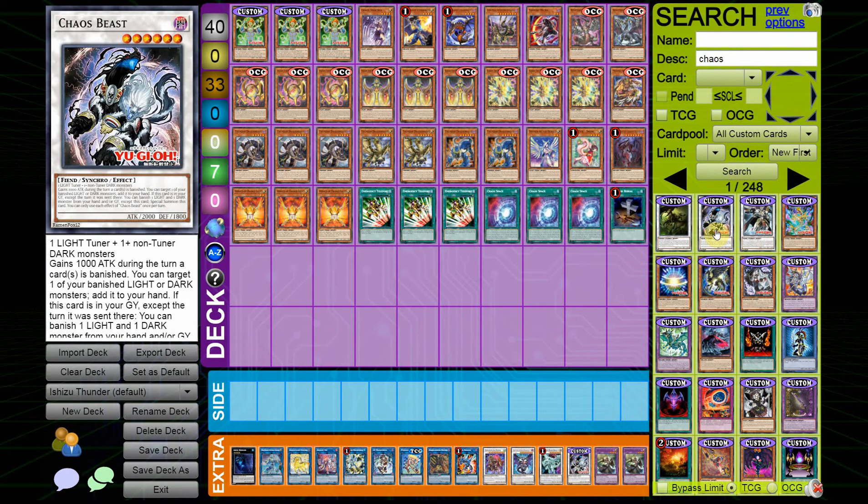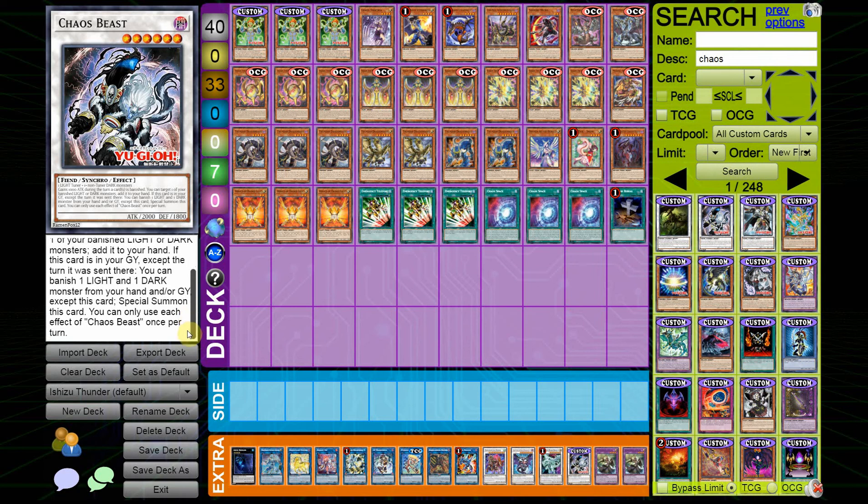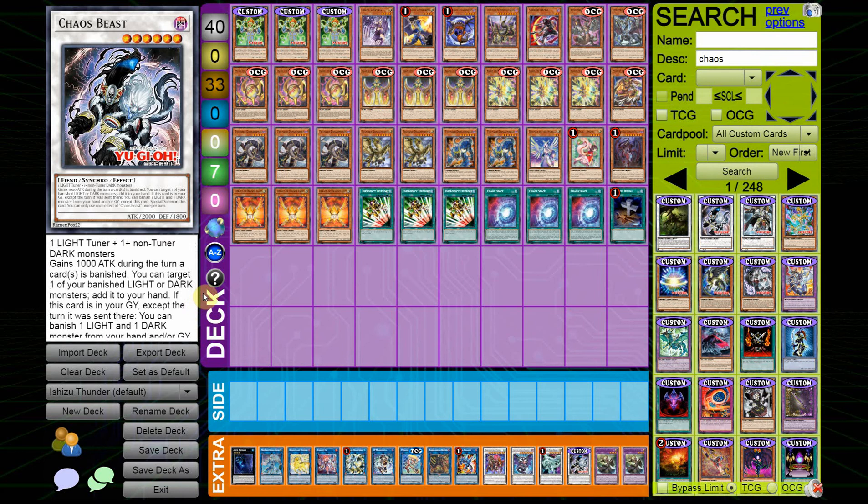Then we have the two Chaos Synchro Monsters we got, and I actually play one of them. The only real way to make it is through Diviner and Collapse Serpent, but how searchable they are is why I wanted to include it. It reads: requires one Light Tuner and one non-Tuner Dark Monster. It gains 1000 ATK during the turn a card is banished. You can target one of your banished Light or Dark Monsters to add it to your hand. If this card is in the Graveyard, except the turn it was sent there, you can banish one Light and one Dark Monster from your Graveyard and/or Hand to Special Summon it — a Shenzhen-like or Chaos Ruler-like self-recursion effect, but usable every turn.